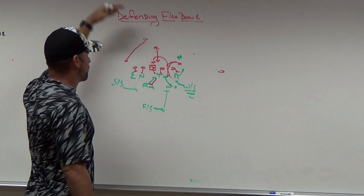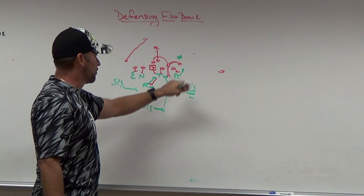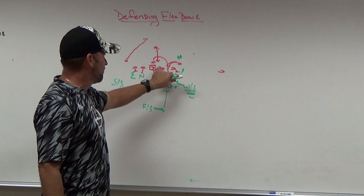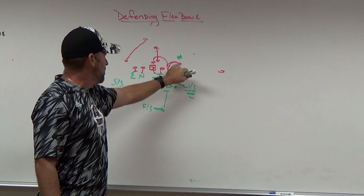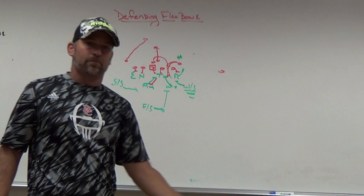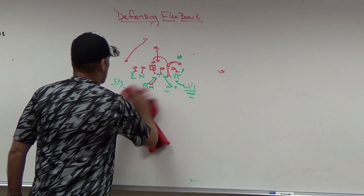Understand that as the flex bone evolves with more complex motions and sets, some of your reads and keys won't always hold true. But if you're playing a team where every time the wing folds it's midline or counter, you can gain bodies inside because the ball won't go outside. If they could fold the wing and still run outside, that would be an issue — but you play what you see on film, and you gain bodies where they're trying to gain bodies.